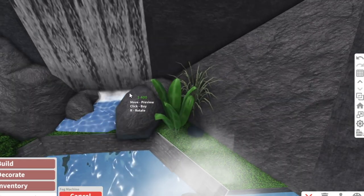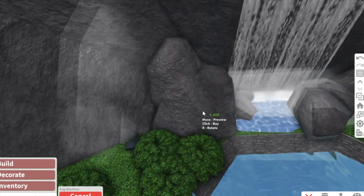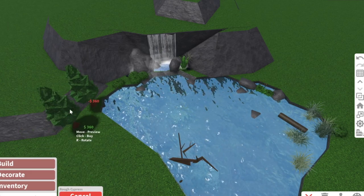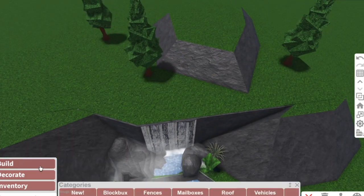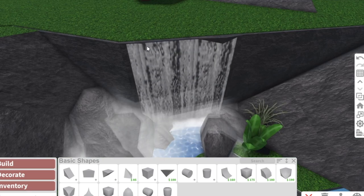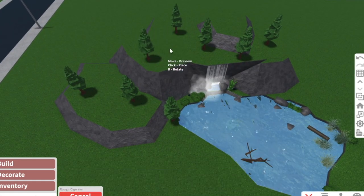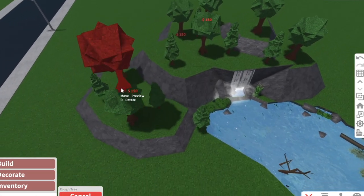I aim the fog machine at the waterfall, and same thing on the other side - hide a fog machine to cover up some of the water coming down. Then going into garden, I take out some trees - whatever trees you want - and place them everywhere. If you want to add a little pond on top you can do so with basic shapes. I like to think the water comes out of the mountain like a little underground waterfall. Make sure when you place your trees you rotate each of them just a little bit so they're not all facing the same direction.